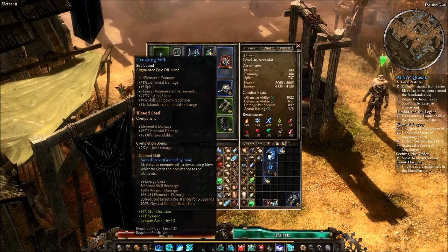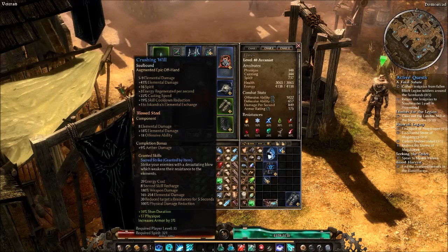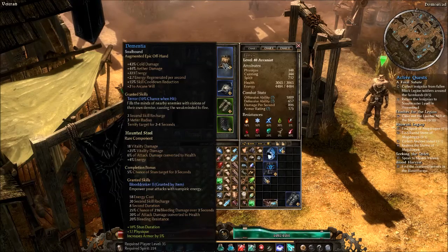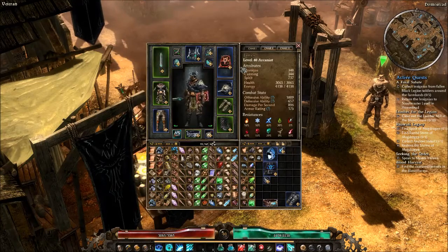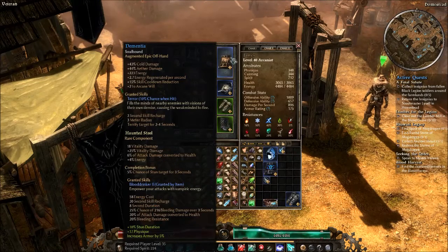For your offhand, there are four. The first and most obvious is Crushing Will, and I think this is probably your basic Arcanist offhand item, mostly because of its absurd casting speed — mine is a 22 — which makes Kalidor's Tempest really fast and makes getting the beam out and turning it really fast. Everything else on it is perfectly oriented to a caster. There's also Dementia, which has everything except the casting speed. It has a lot of percent Aether damage and a lot of energy, though plus two to Arcane Will and Terror are only okay. It is worth a look if you don't really care about casting speed as much.